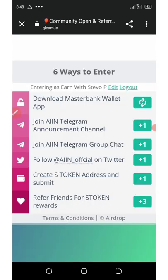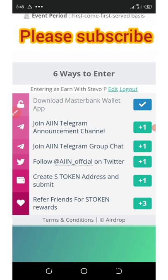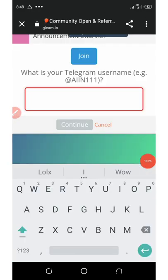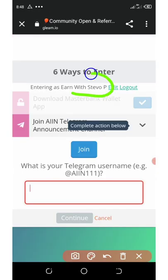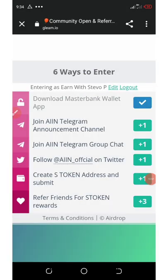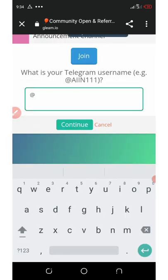The first task has been completed. Now they say to join the AIIN Telegram announcement channel. Click on that, then enter your Telegram username after you join. Click the 'Join' button first — we have followed them on Telegram. Enter the Telegram username you're using and then click 'Continue'.